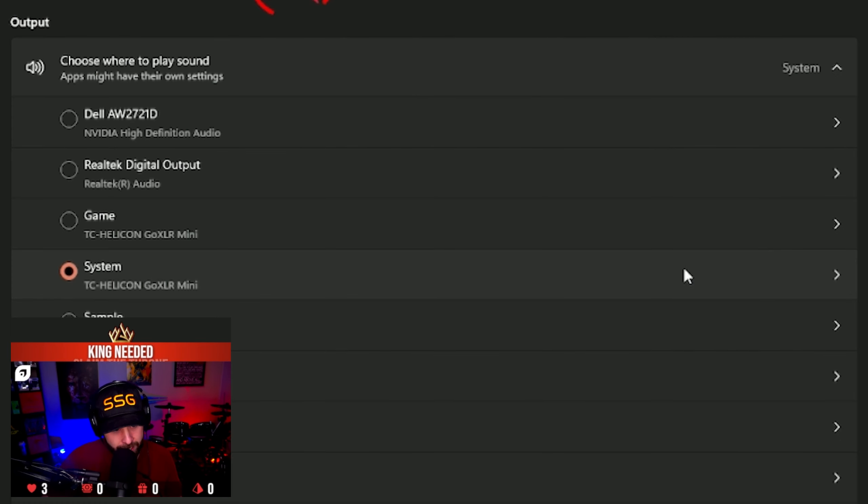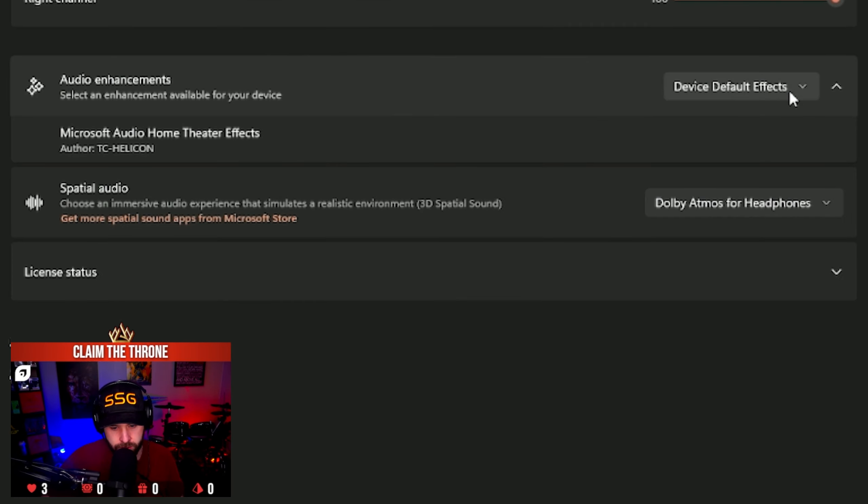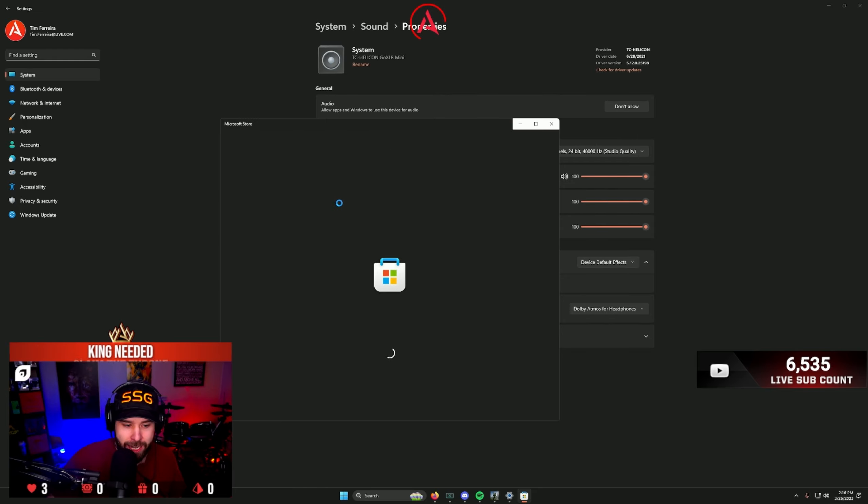Regardless, right here you're going to see System. I'm going to click the little arrow here, and then Audio Enhancements is one tab. Down here you have Spatial Audio — I've got my Spatial Audio and it's called Dolby Atmos for Headphones. If you go here and get more, you can search up Dolby Atmos and you will find it.